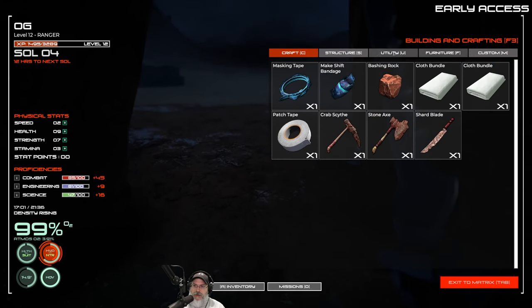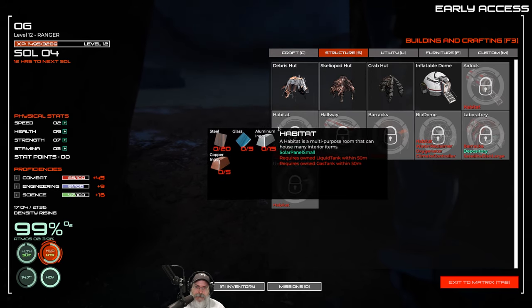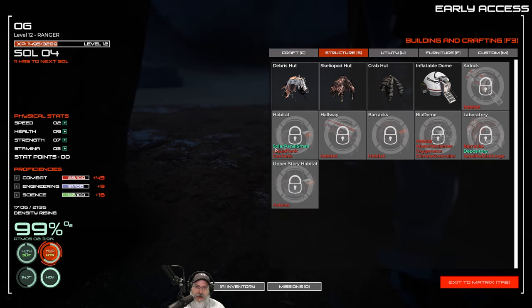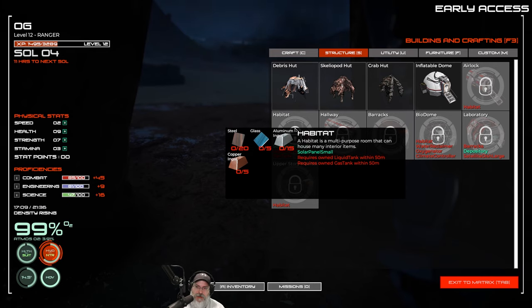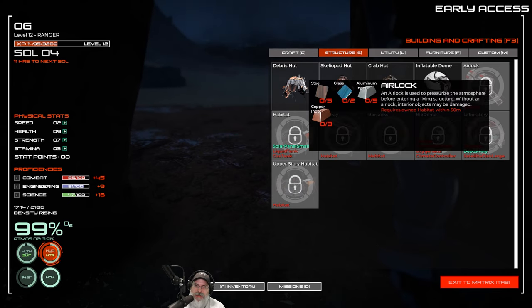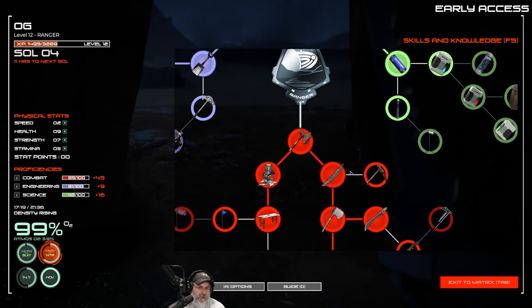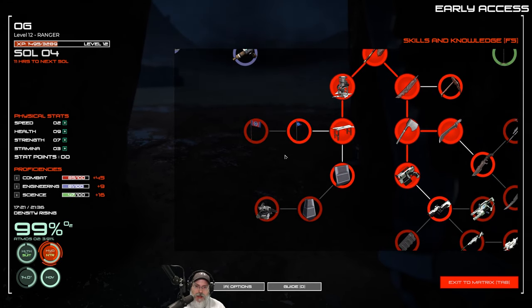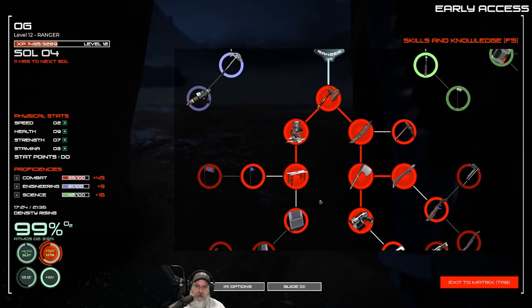Going into the build menu under structures and habitat, we just need to build the liquid tank and the gas tank to unlock the habitat. Once that's unlocked we can build the fabricator inside, and we'll also be able to make the airlock since that just requires the habitat. I think we're in good shape there. Now let's look at combat — we have 45 combat points.